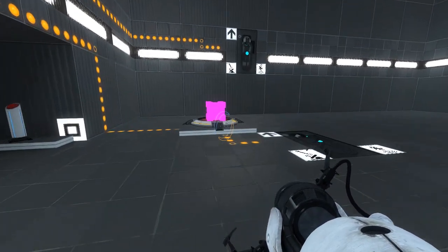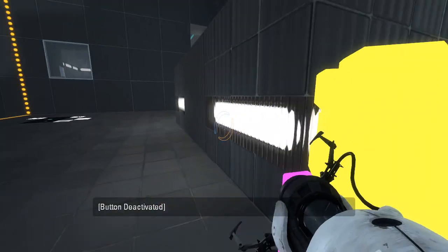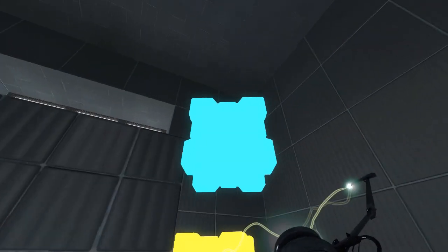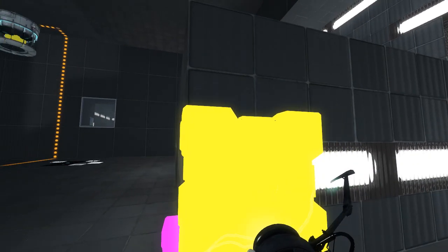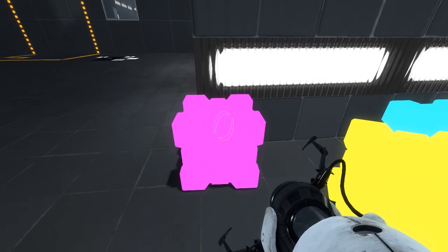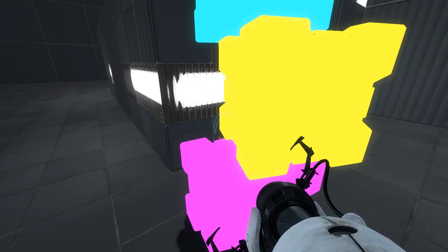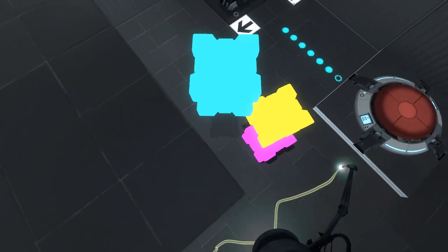Let's get this cube out of here and go to the exit, because this is clearly not a puzzle. Cube here, cube here, and last but not least, cube here. Need to adjust this slightly — how about like that and like that. Fine, I'll lean it against the wall for support. Will that make you happy, game? Yeah, there you go. That's all you need to get to the exit. Only need three cubes.